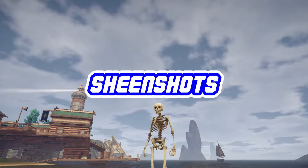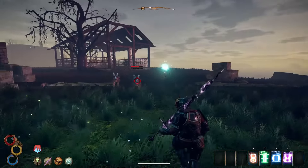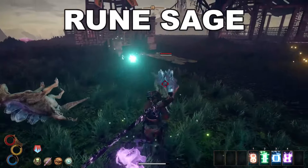Welcome back to Sheen Shots everybody! Today we will be taking a look at possibly the coolest and most powerful skill tree in all of Outward: the Rune Sage.